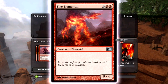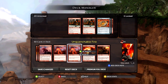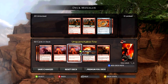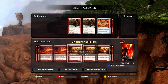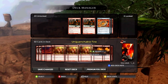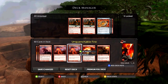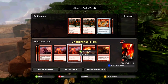Fire Elemental — this guy is a 5/4 and costs five mana. Obviously he's not a great creature — five mana for a 5/4 isn't good, it's not terrible but it's not good. The reason it's in the deck is because pretty much every other card is about killing their creatures. So the first five to seven turns I'm just killing their creatures. Then once they have no creatures left, I play Fire Elemental and swing in a couple times to end the game.